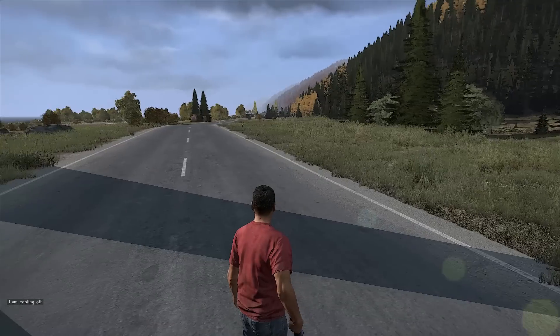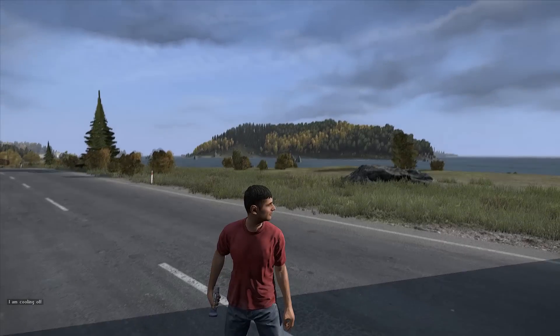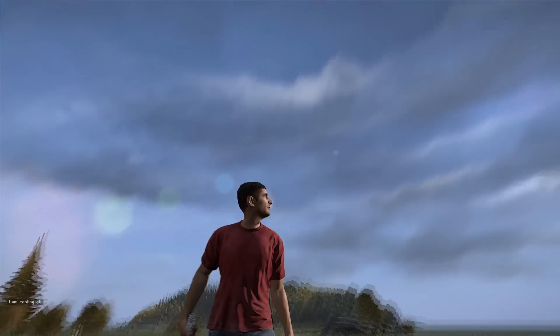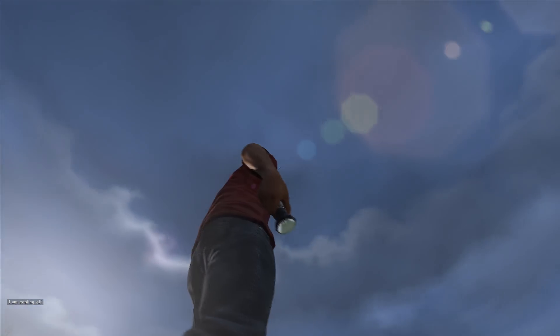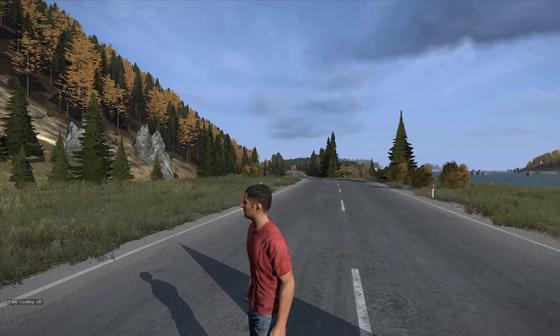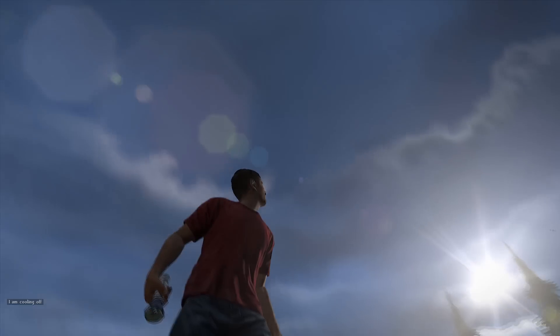What we have next is the new one-handed holding animation. You can see me here using the flashlight to show off this animation. This is also done with a pistol — if you're holding a pistol it will now look different, you will hold it in one hand like I'm doing right there with the flashlight. Pretty cool animation overall, I am liking this one.